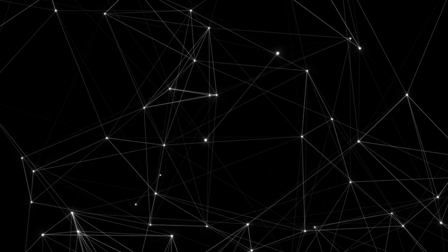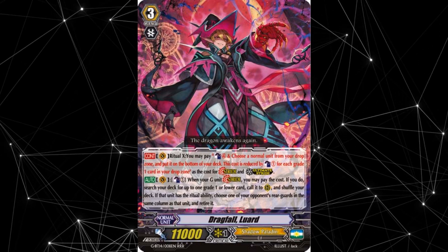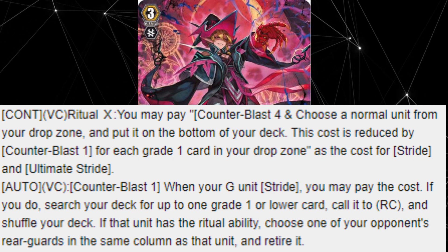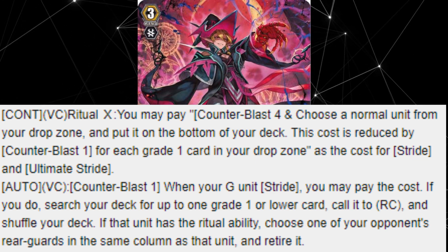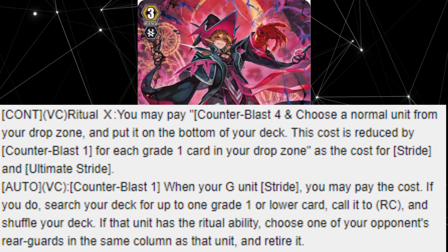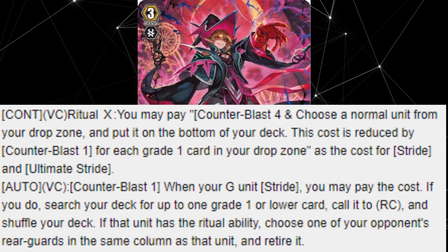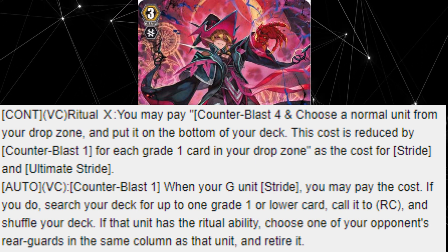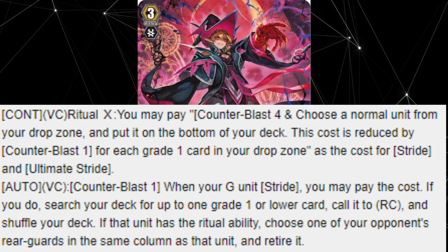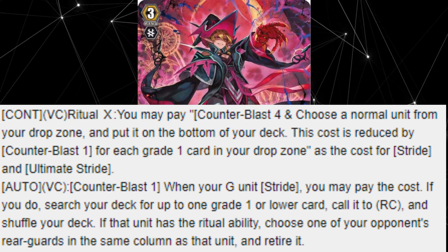Rising from the darkness to the number three spot is Dragfall Luard. This sinister evolution of Dragheart Luard possesses the following skills. Continuous Vanguard Circle, Ritual Cross: you may pay Counter Blast 4 and choose a normal unit from your drop zone and put it on the bottom of your deck. This cost is reduced by Counter Blast 1 for each Grade 1 card in your drop zone, as the cost for Stride and Ultimate Stride. Second skill, auto on the Vanguard Circle Counter Blast 1: when your G unit strides, you may pay the cost. If you do, search your deck for up to one Grade 1 or lower card, call to the Rear Guard Circle and shuffle your deck. If that unit has the Ritual ability, choose one of your opponent's Rear Guards in the same column as that unit and retire it.